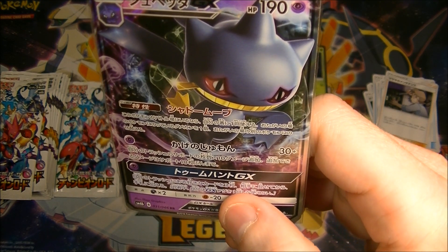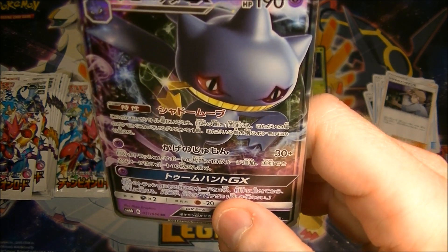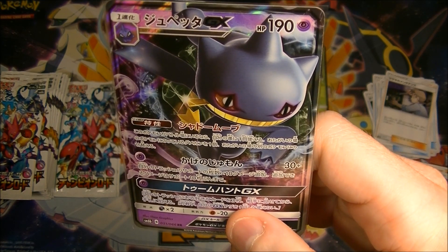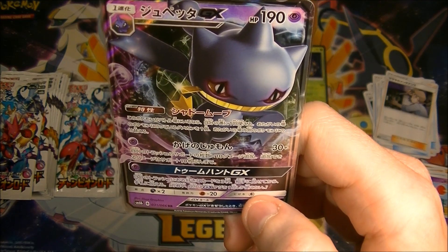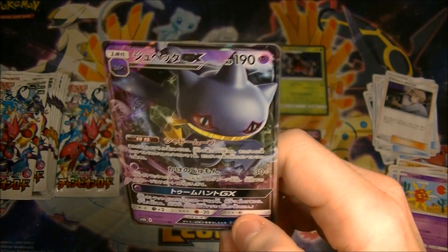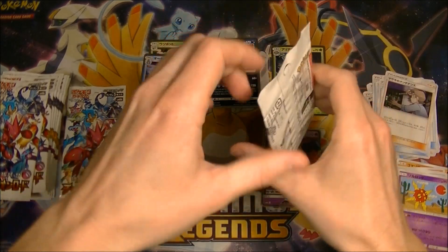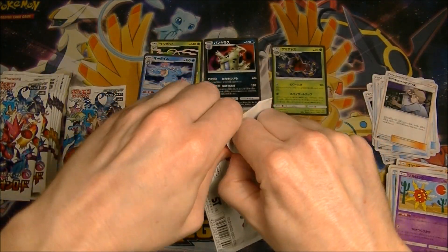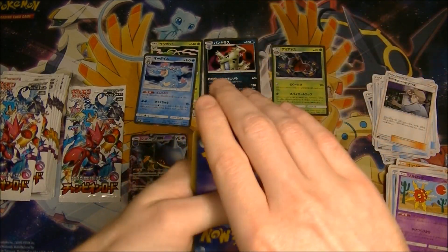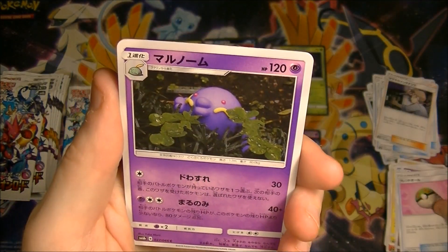It's got an attack that does 10 plus 10 damage for each supporter card you have in your trash, but you can only use up to 10, so maximum 130 damage for one energy - not too bad. And then the Tomb Hunt GX lets you get three cards from your trash into your hand. I guess that's kind of cool depending on what you're playing. You'd need 10 supporters in your discard though - that's a lot. Anyway, let's press on - we got the Friend Ball again.